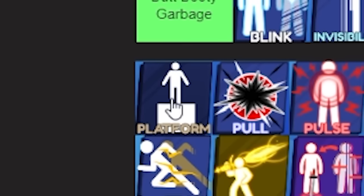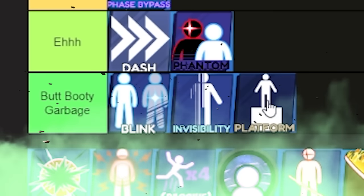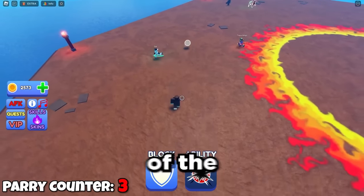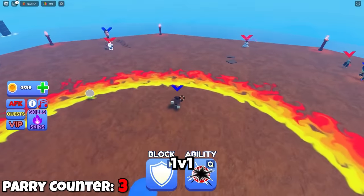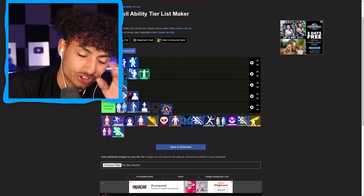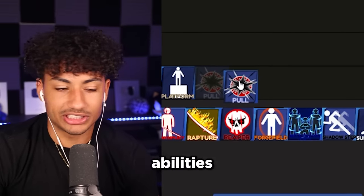Platform ability — yeah, let's just put this over here in Butt Booty Garbage. The next one we got is the Pull ability. This ability is probably one of the best abilities to use in 1v1s. I said it kind of sucks, but psych! No way you thought I was going to do that. This is probably one of the best abilities in the game.